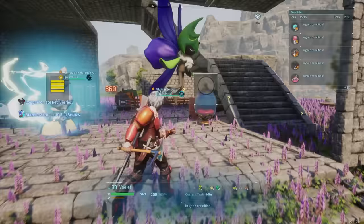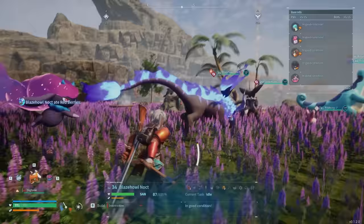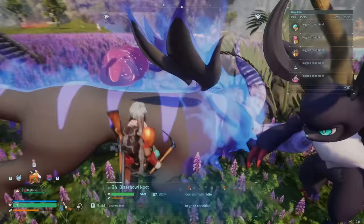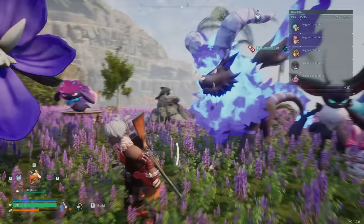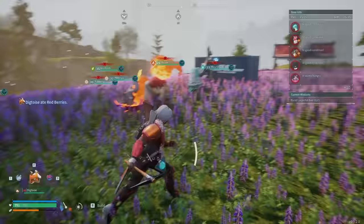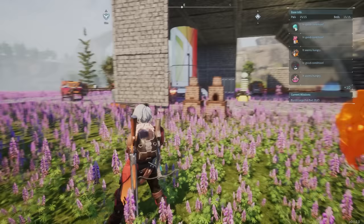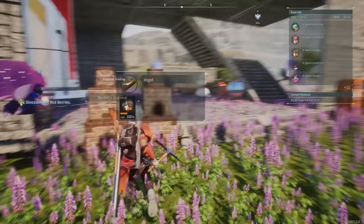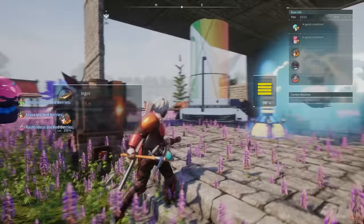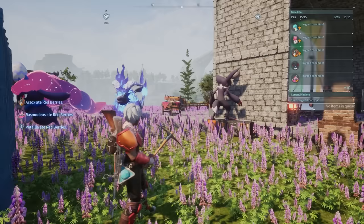There are obviously better pals in the game, but for people who are just starting out or in mid-game, these are the best ones I highly recommend — and probably the easiest to go out and collect. For example, Blazehowl Noct has kindling level three which is better than Arsox, but you won't be able to get that yet. I'll make a follow-up video covering the optimal end-game pals, but for those who've just started from launch, I highly recommend getting these.